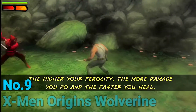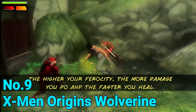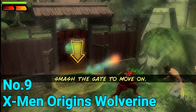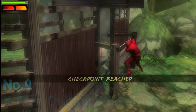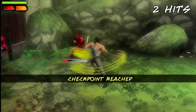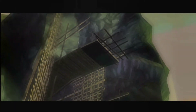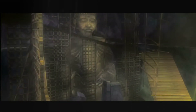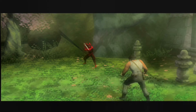Moving on to number 9, we have X-Men Origins Wolverine. From a very bad movie comes a shockingly great game. Praised almost universally for its visuals and gameplay, the game is easily one of the best superhero games ever. It's available on the PSP so you can play it using the PPSSPP emulator on your phone. Give this game a shot if you haven't played it already.